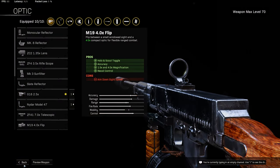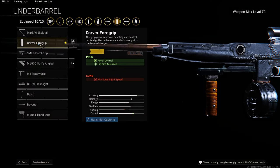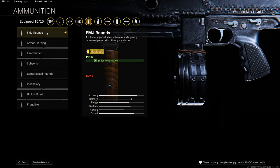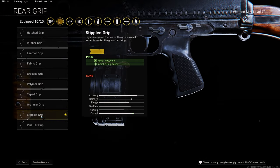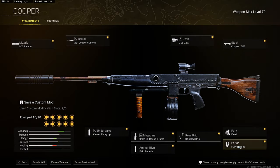Optic: as always, D16, for mid to long range scope. I'm using Cooper 45W. Under barrel: I'm using Carver foregrip, to add some recoil control and hipfire accuracy. Magazine: 60 round rounds. Ammunition: I'm using FMG rounds. Rear grip: Triple Grip, to add some recoil recovery and initial firing recoil. Perk 1: I'm using Fleet. Perk 2: I'm using Fully Loaded. As you can see, this is all my attachments — now let's try this in game.